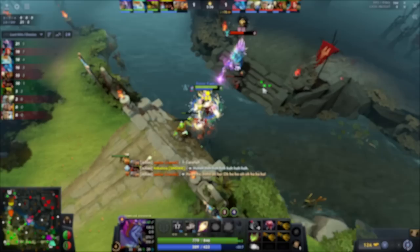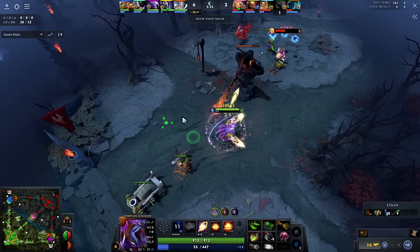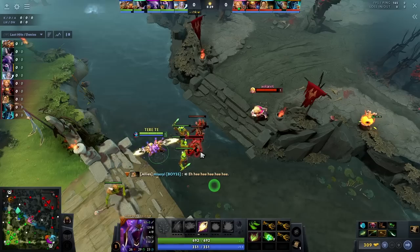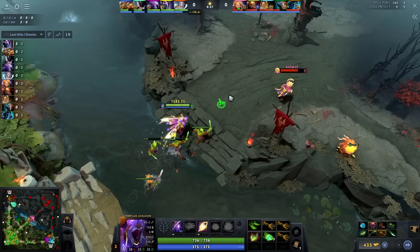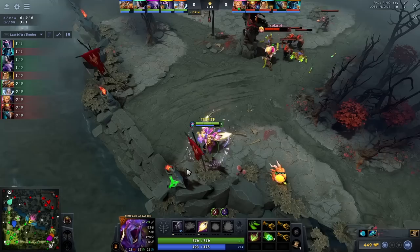Lane item build in ranged matchups varies. If I plan on skilling Meld at level 4, the build is the same as the melee one. But if I don't plan on doing that, I buy Gloves of Haste instead of boots because it allows me to sideblade the enemy faster. After I get my Traps, I try to zone the enemy out or punish them and take their tower — the key is to take their tower down as fast as you can. To get good at sideblading, try to stand as close as you can to the enemy creeps, because the faster your projectile reaches the creeps, the harder it is for the enemy to dodge the sideblades.